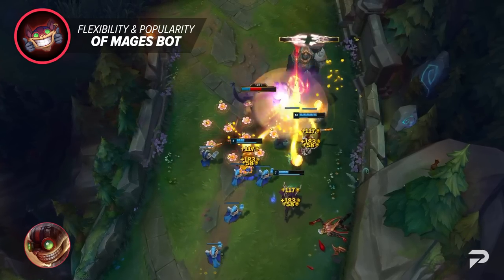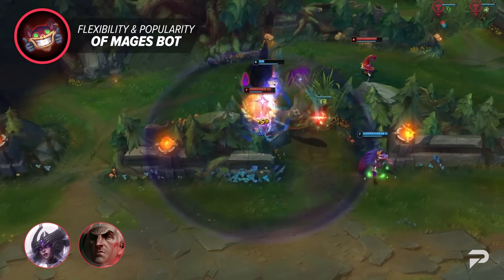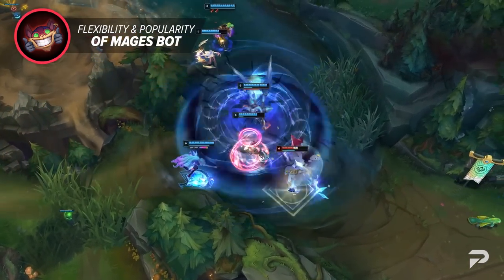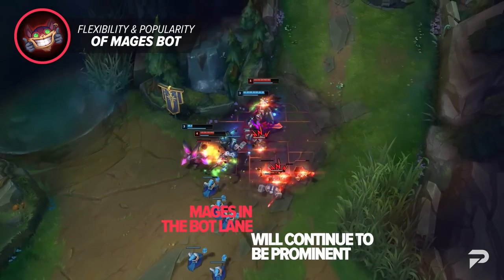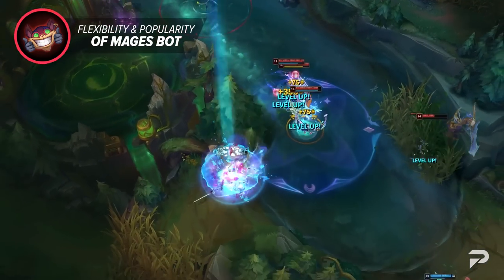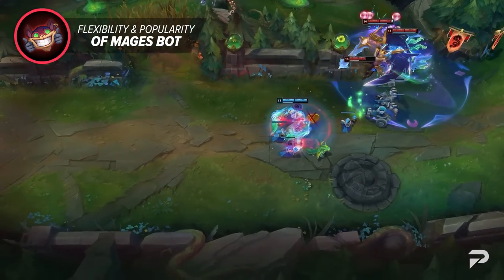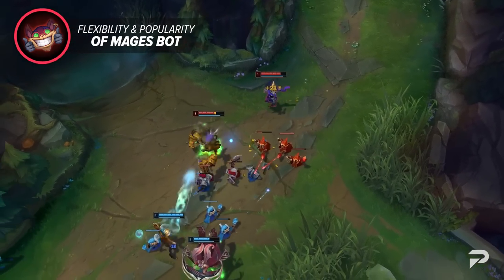Once everyone saw how successful Ziggs was, champions like Syndra and Swain started to see more play. They were able to dominate the lane and punish weaker marksmen with ease. Eventually we reached the point where supportive champions like Seraphine, Heimerdinger, and even Soraka at one point were powerful. Season 13 is looking to be no different — mages in the bot lane will continue to be prominent as they are far more powerful and offer a steady damage curve compared to ADCs. While they may offer weaker siege and objective taking, they make up for it with sheer damage, wave control, and safety. We heavily recommend you pick up and learn at least one basic AP bot laner, whether it's Seraphine or Veigar.